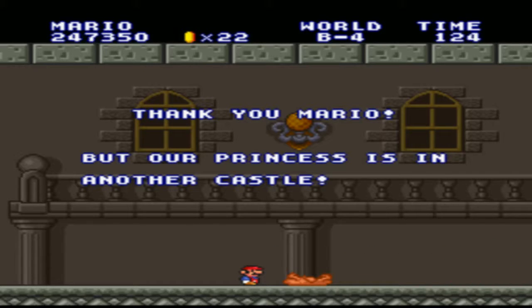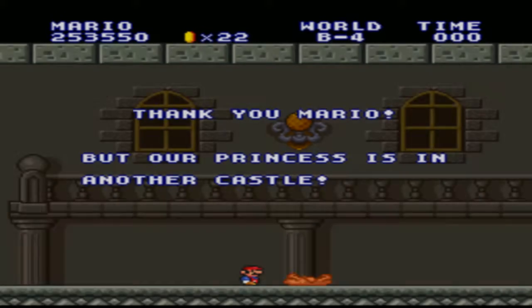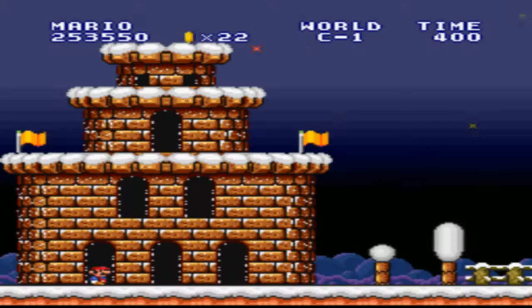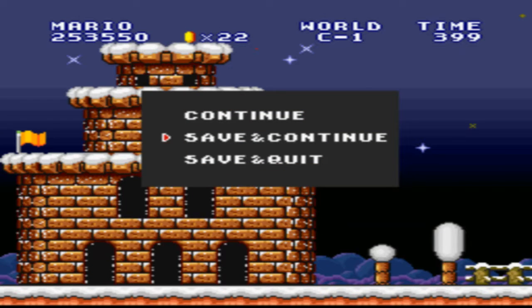Alright, so we're going to end it here, guys. When we come back, we got two more worlds to go — World C and World D — and we'll finish this up once and for all. So have a good day, I'll see you in the finale of Let's Play Super Mario Brothers: The Lost Levels. This is DKS3, the Crazy Gamer, signing out.